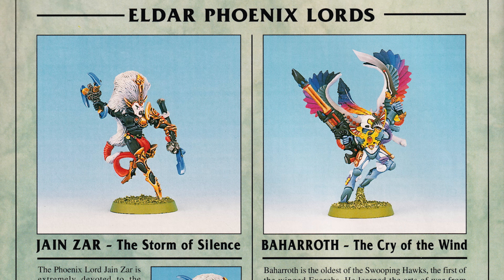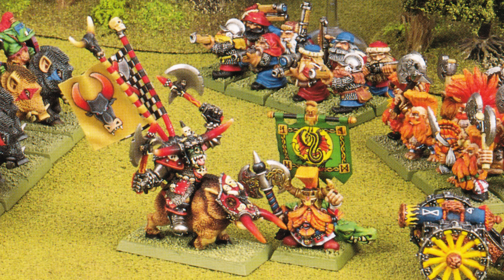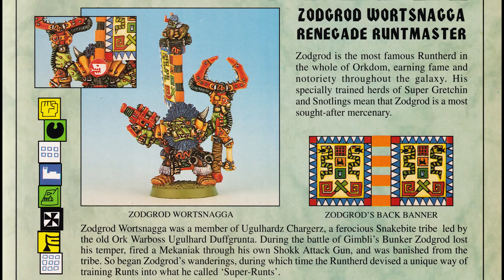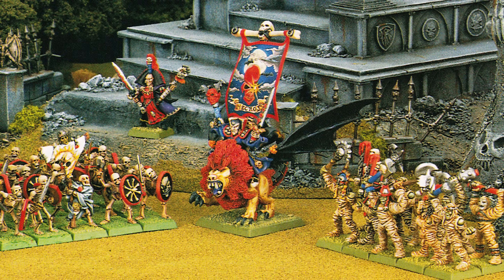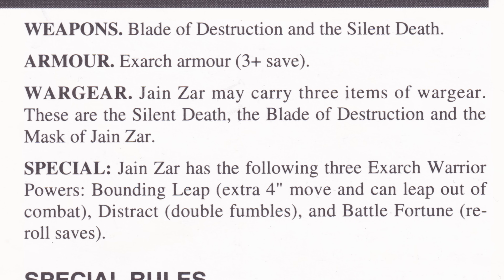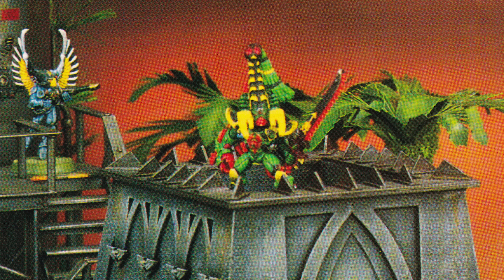Most codexes and army books had special characters that were slightly weaker than normal custom-built characters, to try and give examples of the kind of legendary people that inhabit the universe, without forcing players to have their faction's toughest character show up to every game to keep up with teammates. However, Ravishing Rick Priestley either disregarded those instructions when it came to the Phoenix Lord of the Howling Banshee Shrine, or just happened to come up with a selection of wargear and abilities that made her extremely powerful by accident. In stark contrast to the other close combat-based Phoenix Lord in the book, Karandrus, who appears to have been given a random selection of abilities and powers that offered no synergy together.